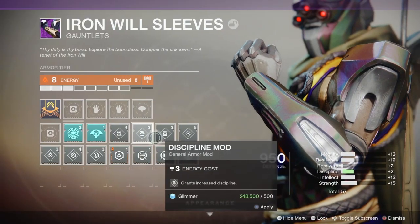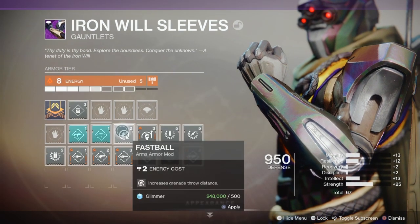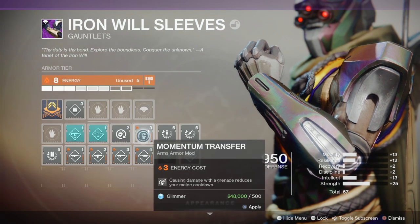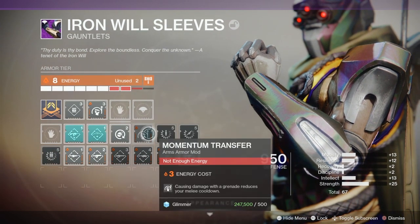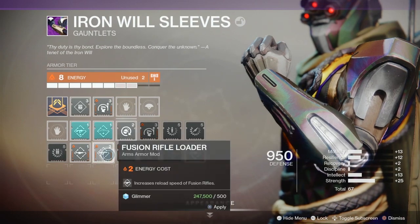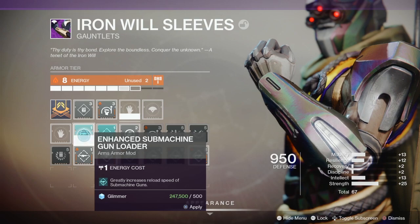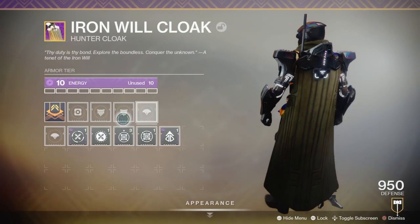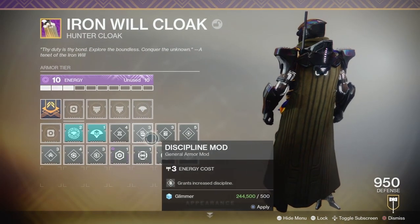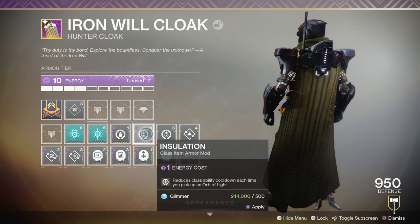This is where a build like this really becomes powerful when you add Armor 2.0. You can add a mod like Momentum Transfer, which allows you — when you cause damage with a grenade — to reduce your Smoke Bomb cooldown. Adding Strength mods increases Strength, which allows the Smoke Bomb to recharge quicker. You can also play with Discipline or Intellect if you want your Super back faster. There's also a mod called Distribution, which allows all ability cooldowns — your Super, your Grenade, your Smoke Bomb — to recharge quicker when you dodge.